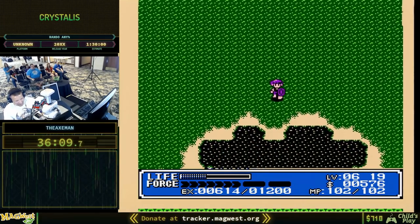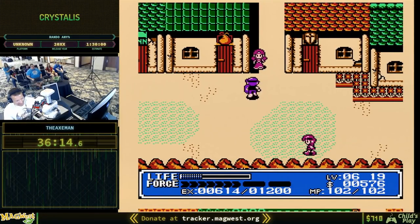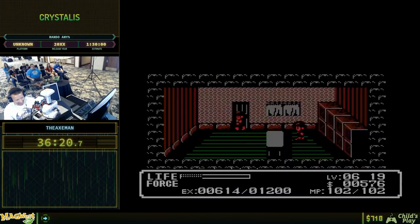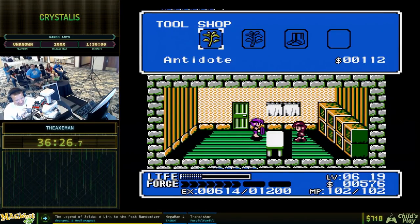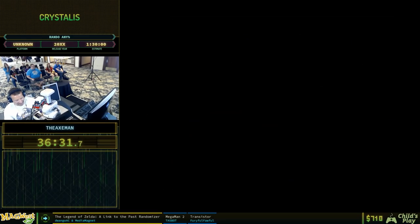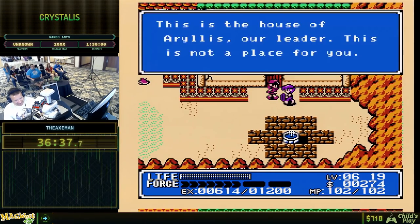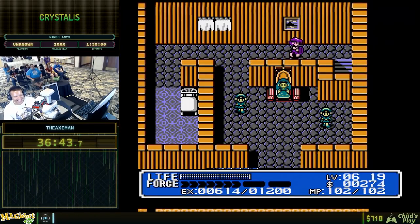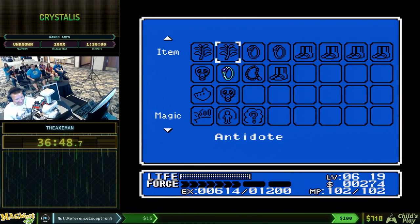This is the town of women — Amazons. The women don't like men, so they won't talk to you just because you're a guy. I'm going to get more warp boots because I need them. We can ignore that and just walk through them. I have the Change spell — I can turn into a girl, but I didn't feel like it right now.